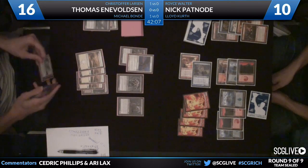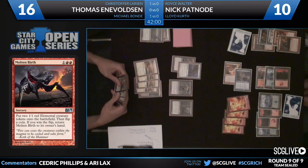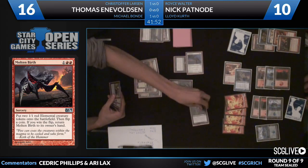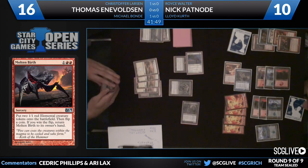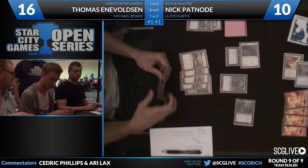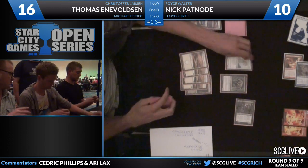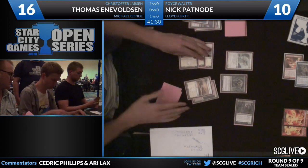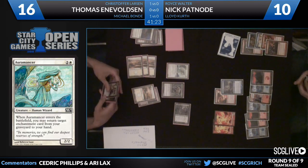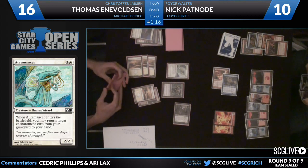On the Voltson side you see the Corpse Hauler, Vampire Warlord, and also a Griffin Sentinel with a Mark of the Vampire on it. Air Servant taps down the lifelinked flyer and just getting in there with the 4-2 Vampire Warlord. Voltson's got multiple Auramancers in his hand — makes you wonder if he has any enchantments to bring back. It looks like his graveyard just has a Cursed Spirit. He's going to sacrifice that, lose the Mark of the Vampire, but get it right back with the Auramancer and pass the turn back. So he's got to slog through these elemental tokens.